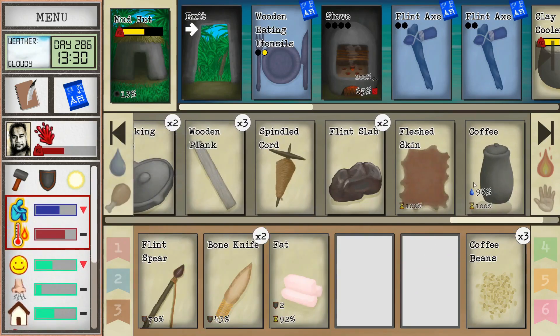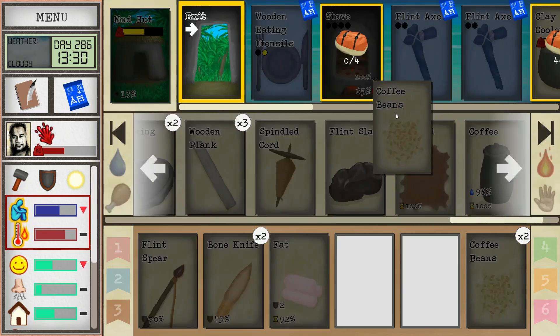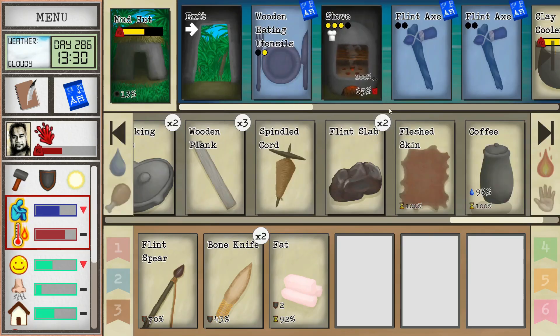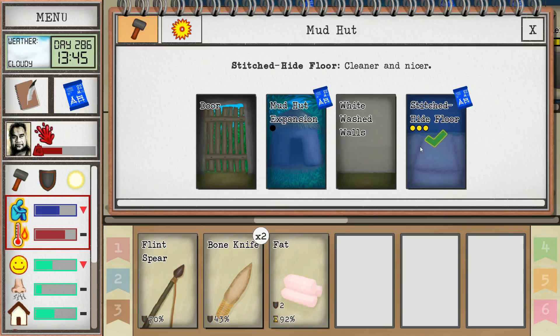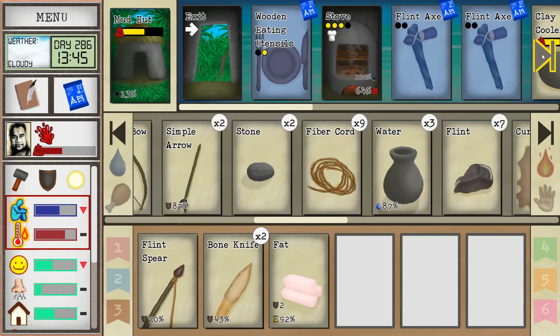We've got kava and coffee — the only thing better is if we had even more. Actually, let's go ahead and roast the rest of the beans too. I wonder if roasting makes them susceptible to rotting — oh well, let's just do it. Getting some cordage while we wait. I've got everything ready for the next expansion of the floors.